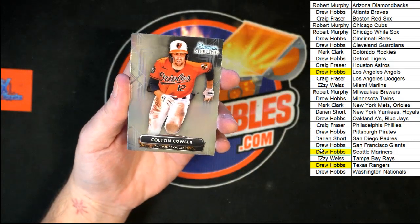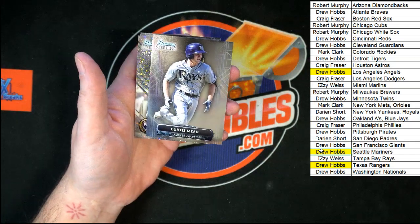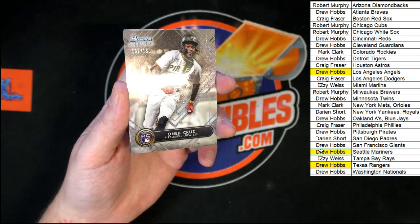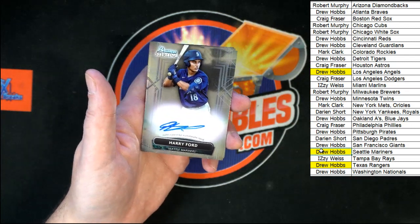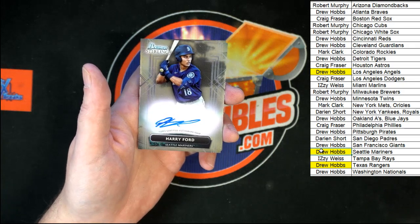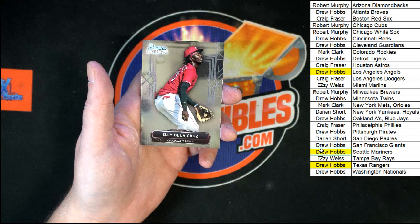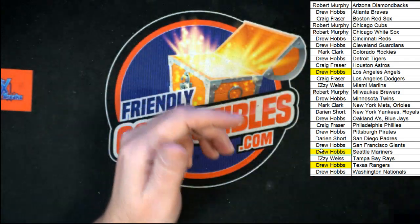Last pack in this box. We got Colton Couser for the Orioles. Curtis Mead for the Rays. O'Neal Cruz — very nice — for the Pirates, going to Drew H as well. That is 107 of 150 on the O'Neal Cruz. Harry Ford for the Mariners, going to Drew H — no number on it. And we got De La Cruz for the Reds and Pacheco for the Tigers. That is the last card in that box.